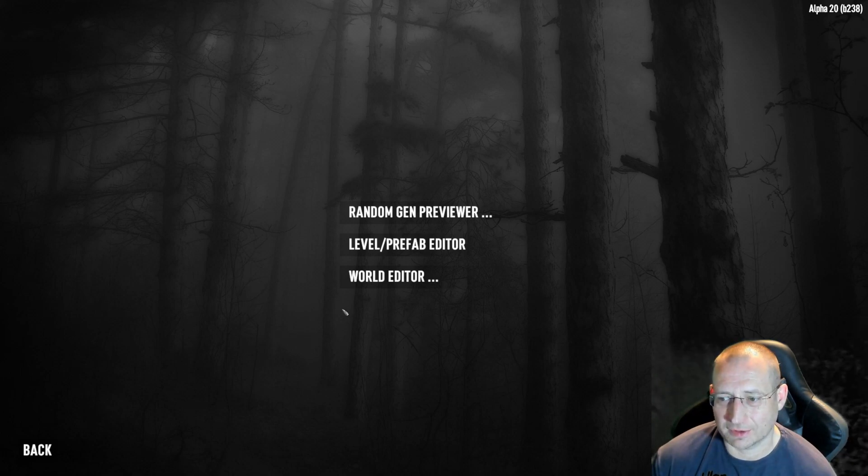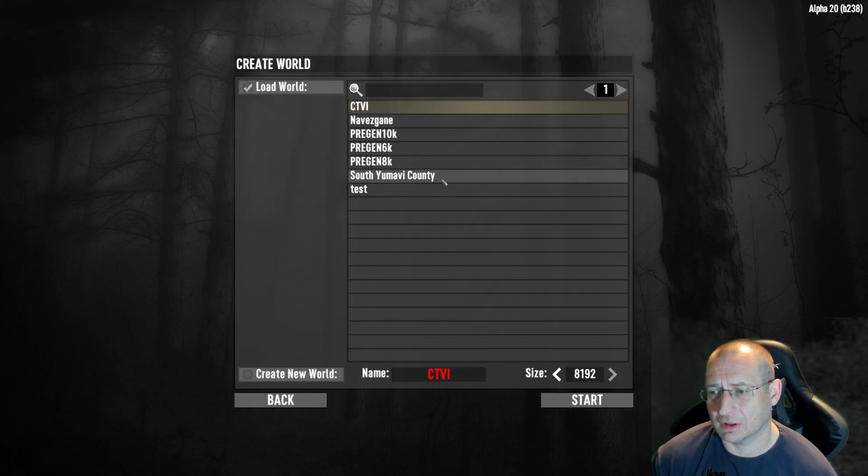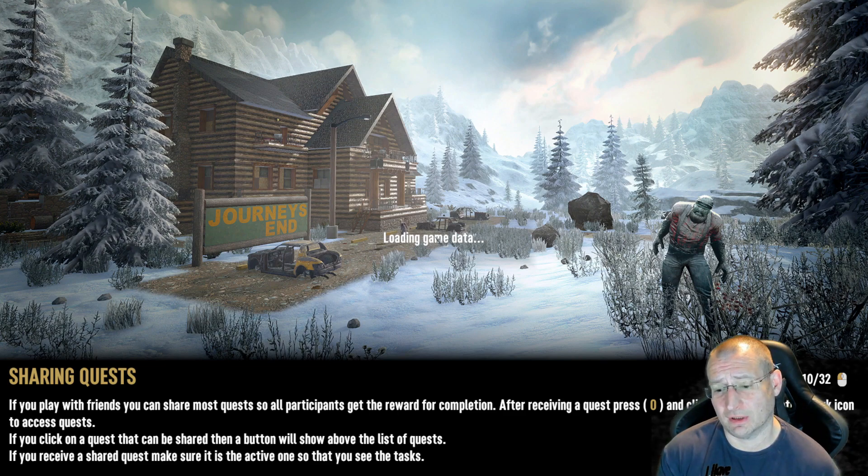Now we need to use the world editor. We've got our generated territory selected, we make sure 'Load World' is selected and click Start. This puts us into almost a game view where we can see all the POIs and actually edit the world, making any additions we want.